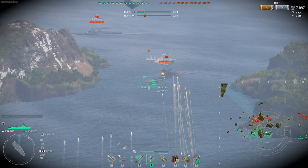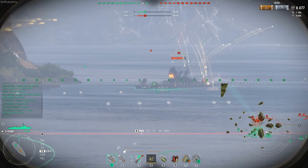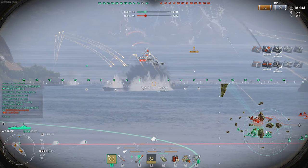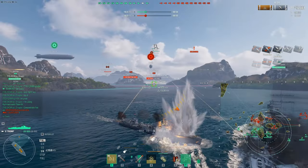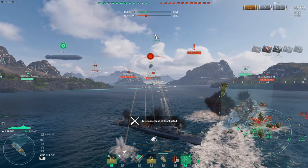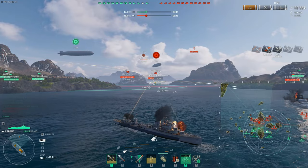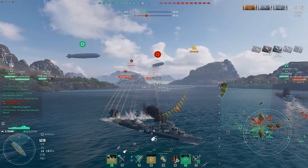Here's the gimmick for the ship — the airstrikes. You have two sets of airstrikes you can use once fully recharged: 12 planes per flight with six bombs per plane, which means 72 bombs total across two flights. Look at the amount of damage right there. Those bombs pen about 20–21 millimeters. That is just insane. That's why it's very controversial — a destroyer that can do airstrikes is starting to introduce CV-style mechanics when CVs aren't even in the game.